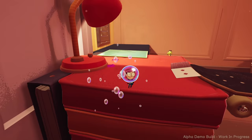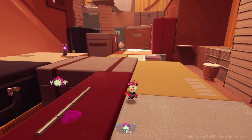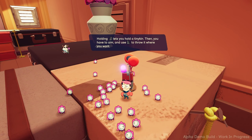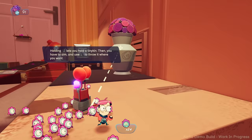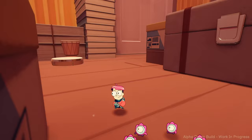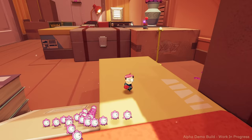We're clearly in somebody's house right now, but I'm also a little bit concerned by how messy it is. Holding LT lets you hold a tinykin, then you aim and use RT to throw it wherever you want. We need 30 — oh, we don't have enough right now, actually. We need three more.